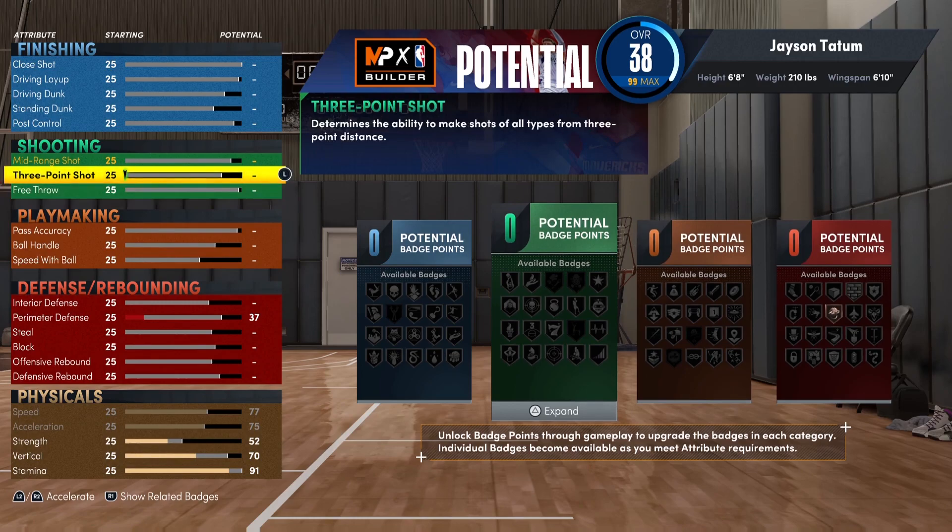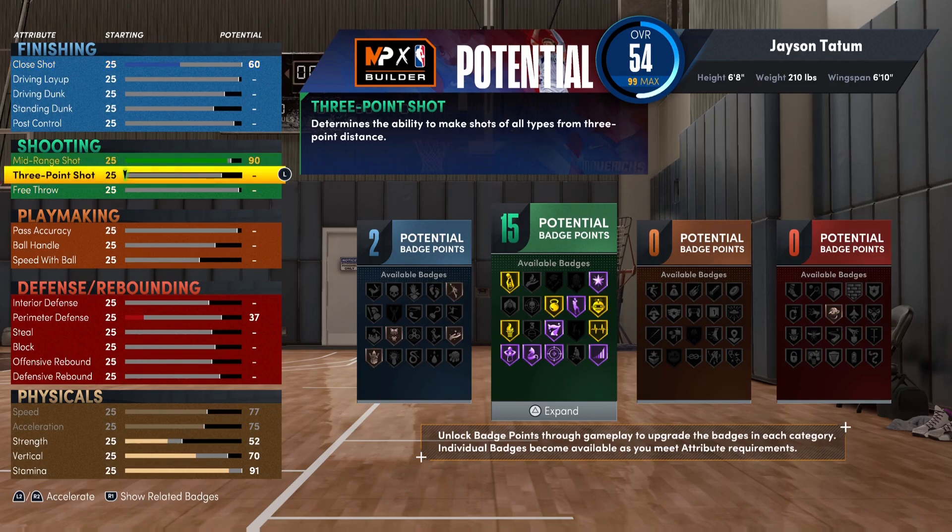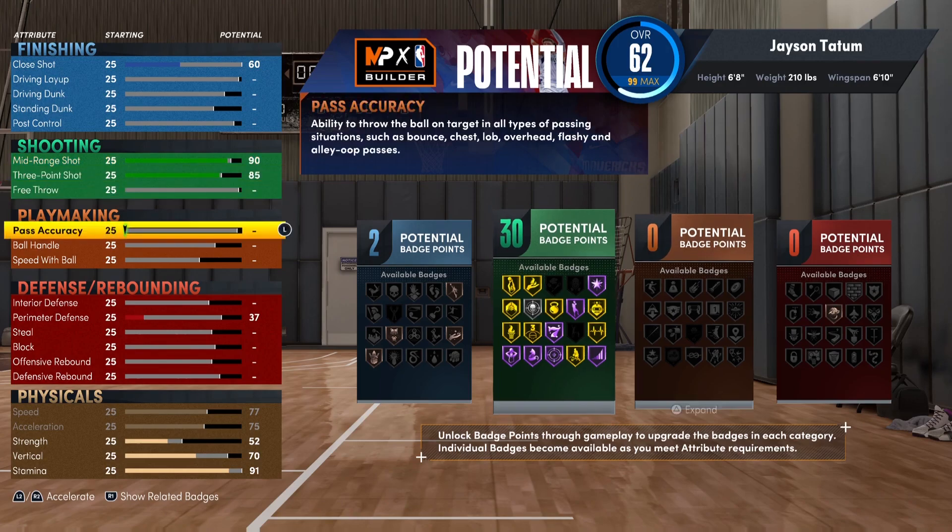Since this build is inspired by Jason Tatum, who himself is inspired by the late great Kobe Bryant, we gotta deal with shooting first. We're putting a 90 on mid-range, which allows me to get the majority of what I need. Then we're putting an 85 on the three-ball, which gets me to a level where you'll knock down every jump shot. Shooting in this game is easy, and with 30 total shooting badge points you can really do a lot.